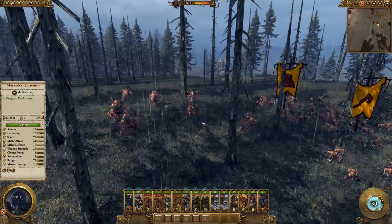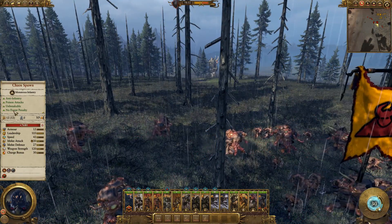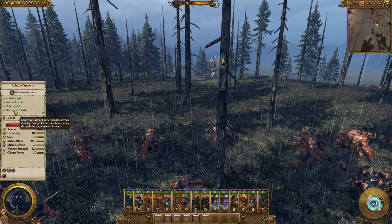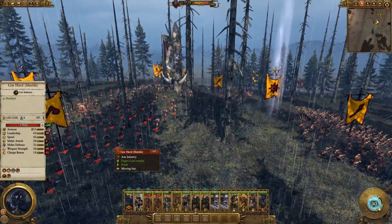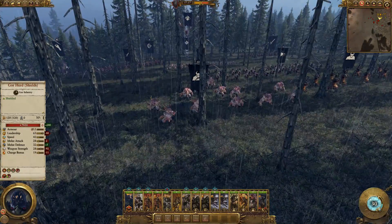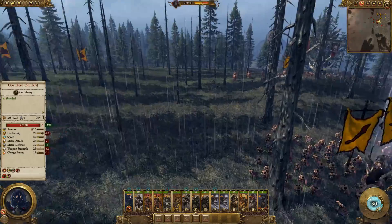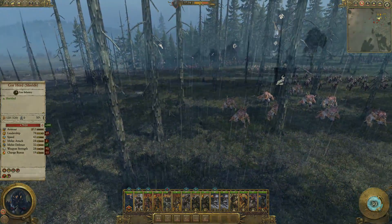Beastmen large units however are one of the exceptions to this rule. They have a no-forest penalty, meaning they basically smash their way through the forest and don't get slowed down at all. So if you're playing as the Beastmen, throw your monsters into the forest — you've got nothing to worry about. The same applies to Elves as well, who actually get a buff in the forest. This is why knowing your own and your enemy's faction strengths and weaknesses is very important. If they suck in the forest, try and make them fight in the forest. If you suck in the forest, stay out of the forest.